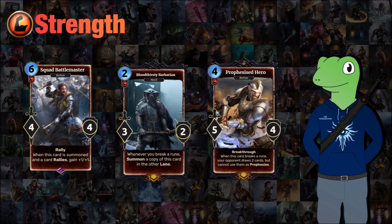Finally we have Prophesized Hero, a 4-cost 5/4 with breakthrough. When this card breaks a rune, your opponent draws two cards but is unable to use them as prophecies. The reason for this is it gives your opponent a lot more draw power but will completely shut down intelligence's new prophecy playstyle, because your opponent can't activate them — but does get that additional card to fight with next turn.